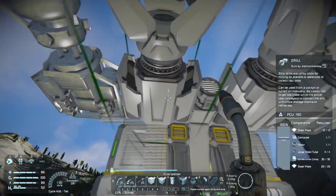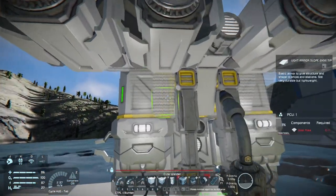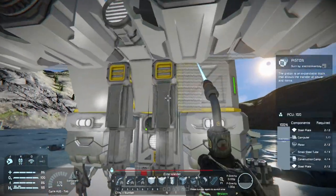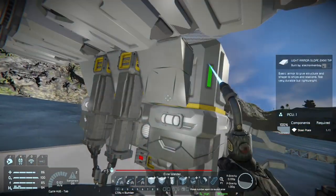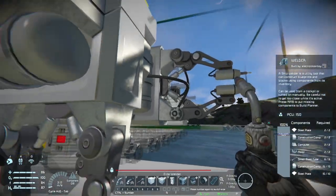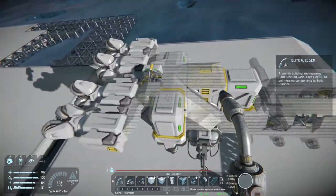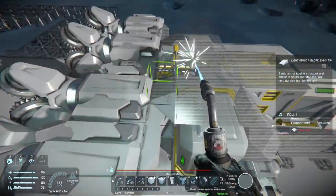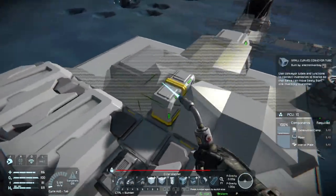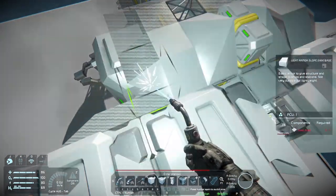When I'm using a projector in survival mode, whatever materials I have on me, I try to use those up and then go to the next stage of material that I need. So if I have a lot of steel plates on me, I try to do everything that requires steel plates before I stop and go get another component. This also allows you to set up build operations in your assembler to have all the other items building while you're constructing the vehicle itself.